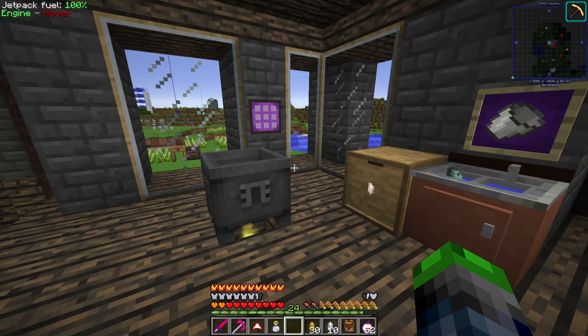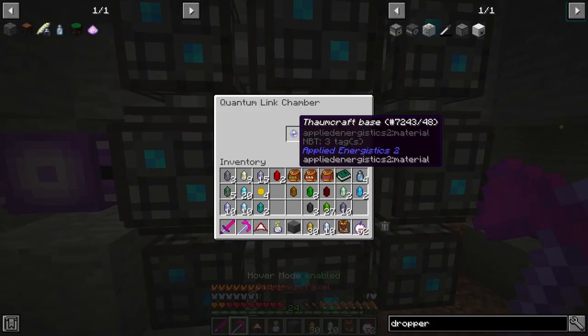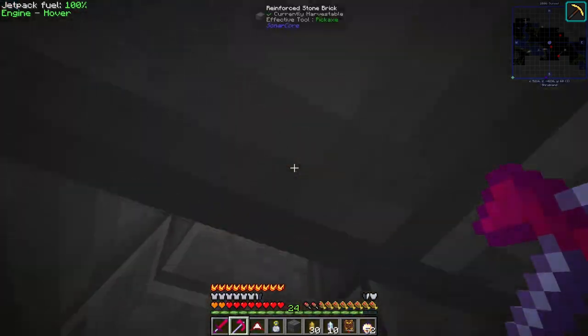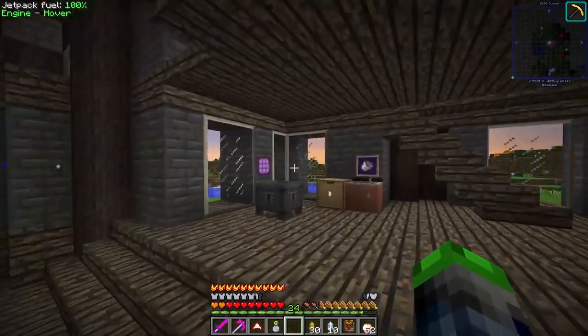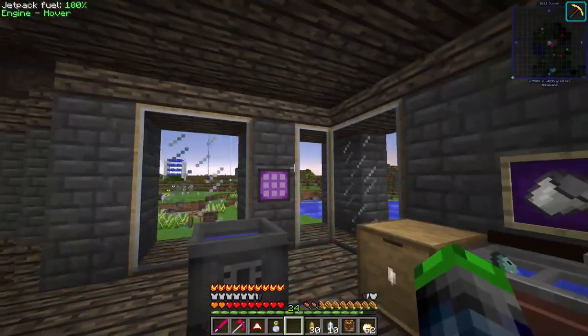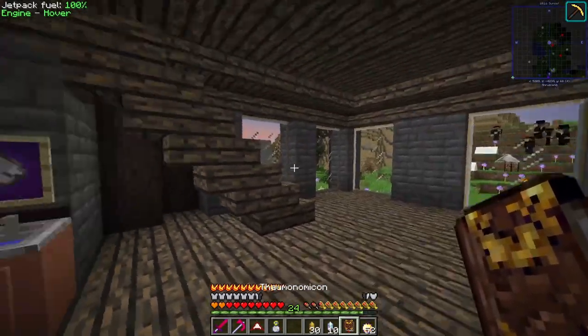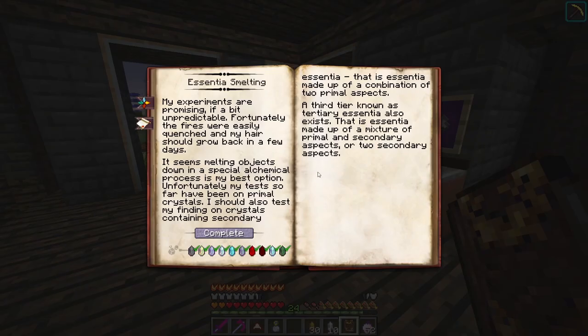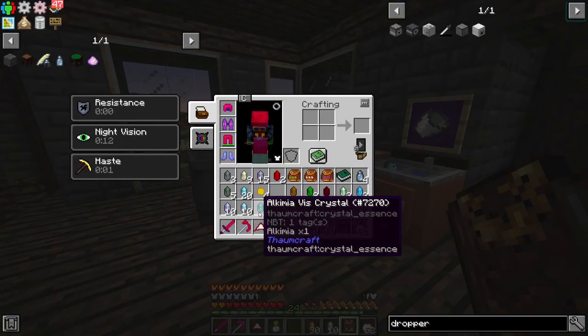I ended up adding an ME interface over here and it's linked up to our system. We have another quantum chamber under here on its own channel - we're starting to use purple now. As you can see we have the Thomcraft base here, one on each side. So we have an ME terminal over here and over here so we can access our items without having to go all the way back up to our base, which is amazing. We could do it wirelessly but I think this is cool. We've gone ahead and gotten every single one of them - if we look at my inventory we have a heck ton.